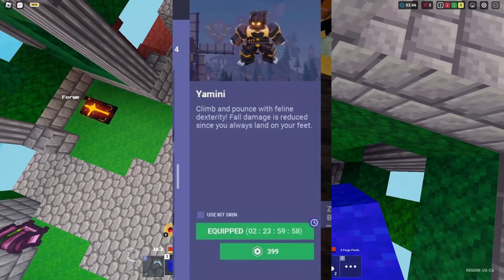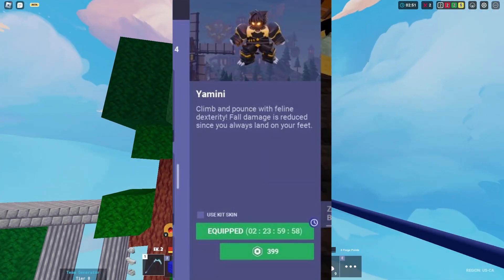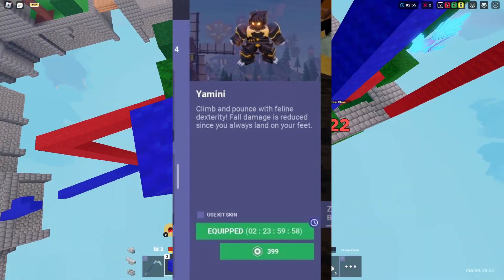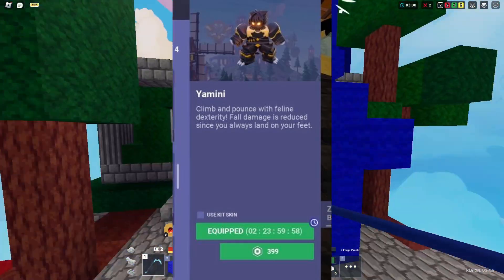Next we have the cat kit, which is called the Yamini kit. The Yamini kit takes less fall damage — I thought there'd be some other cat-like element. It can also pounce. We already knew about the pouncing part, but we did not know about the fall damage reduction.